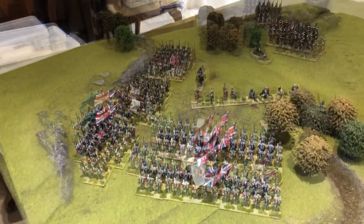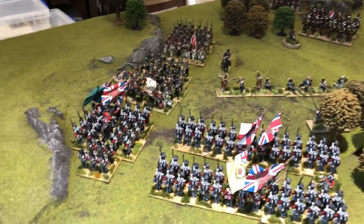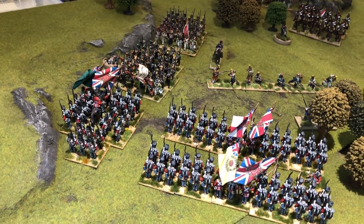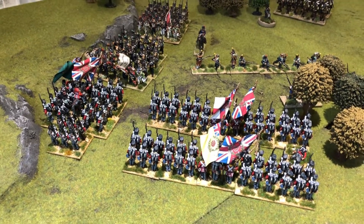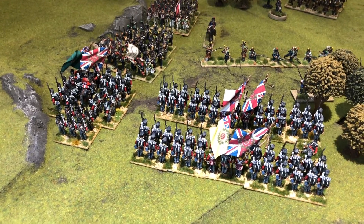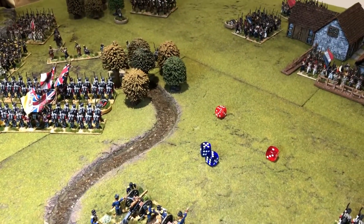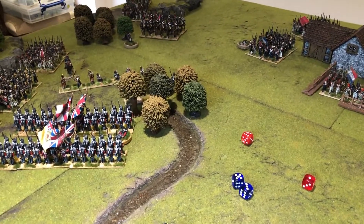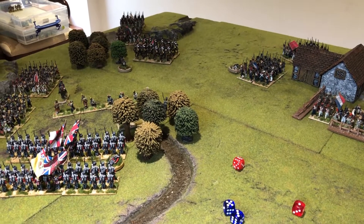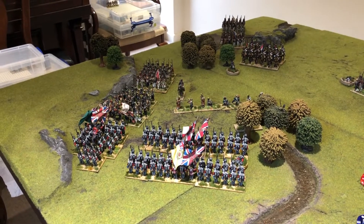Now we do the charge results. The French suffer minus two from casualties taken charging in, but gain a bonus of two because the British are in square. A straight roll-off: the French get an eight, the British get a seven. French win by one. The French melee with a lan and the British in square melee unformed — that could be tough on the British. The charge goes home.